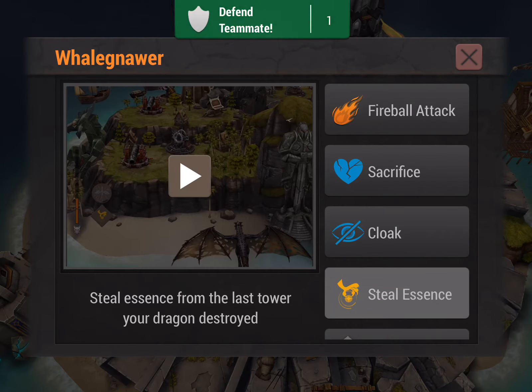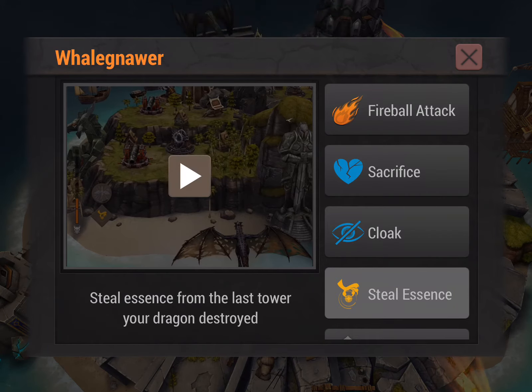Each tower has its own spell that goes with it, and if you check in the offensive section of our website, there is a whole page on Steel Essence showing you what towers give you what spells. Picking which tower you want to destroy first usually depends on the base setup. There are a couple of towers you tend to want to destroy more than others, but again it still depends on base setups.